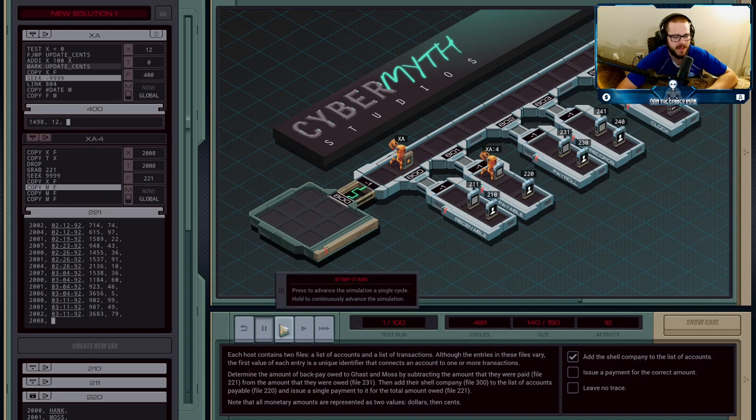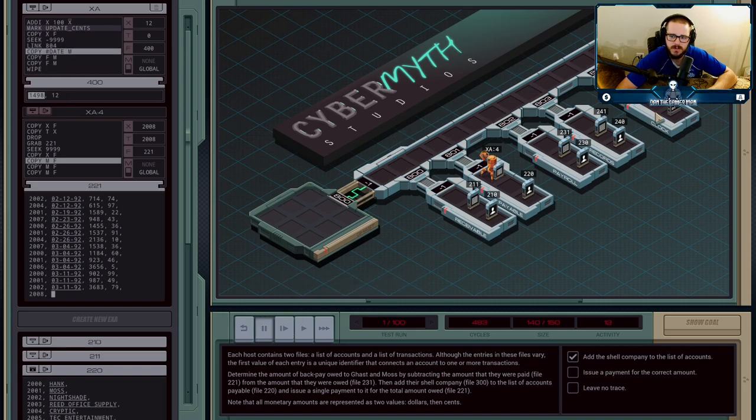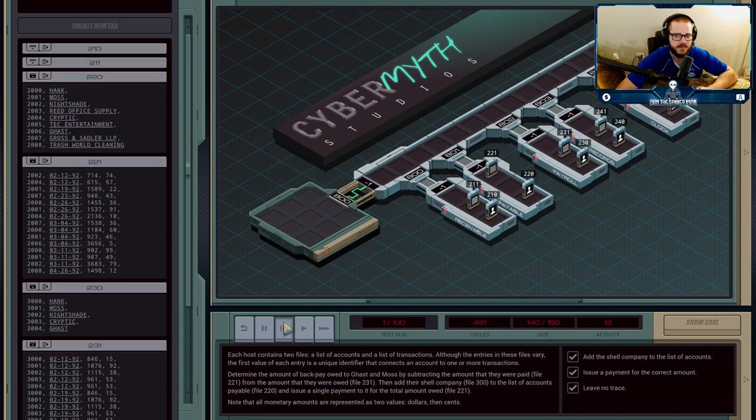XA is good. The last thing XA is going to do is head over into the clock. Now that we've created our shell company Trash World Cleaning with an ID of 2008, we need to make a transaction for the amount owed — and part of that is the date. In the clock there is a date register, so XA heads over into host 804 and copies the date across the network. The date gets written down, then XA copies over the final total of dollars and cents, wipes the file, and halts.